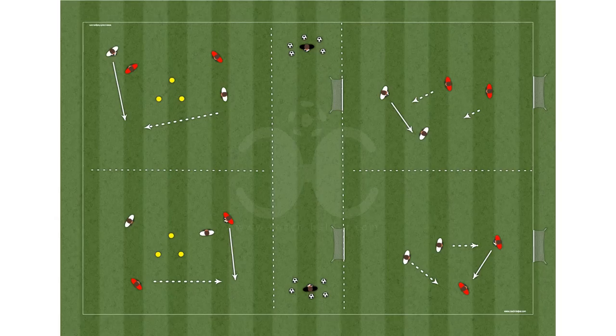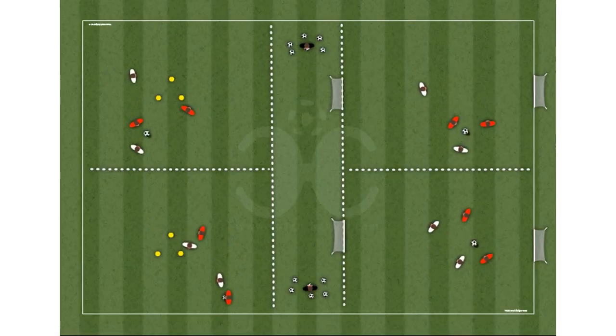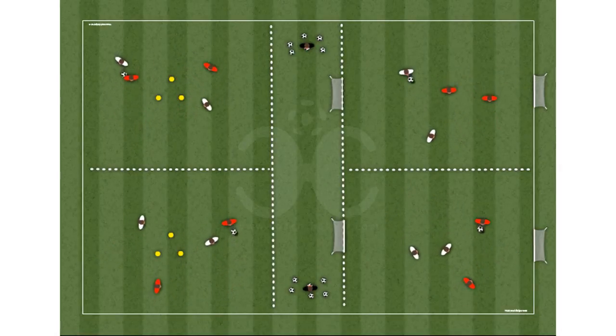Whenever a goal is scored, the game continues for the team that gets to the ball first. At the mini goal station, the players circulate the ball and try to score goals in the opponent's goal.